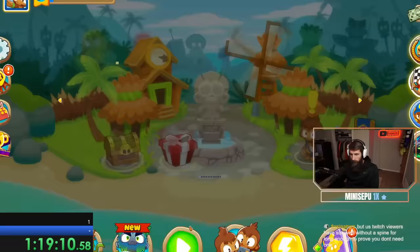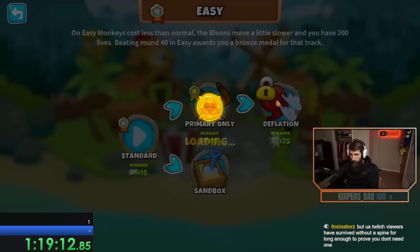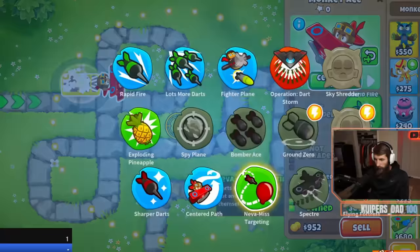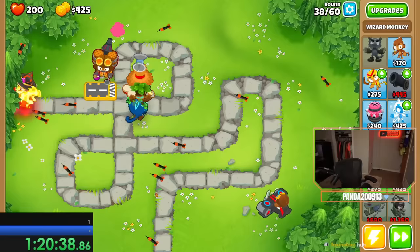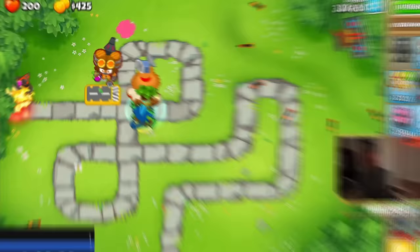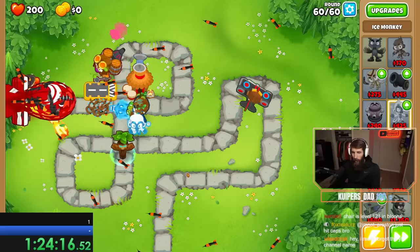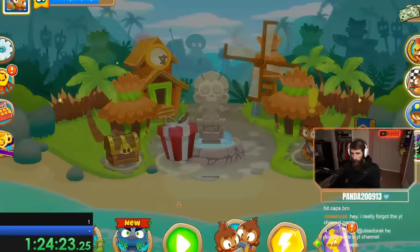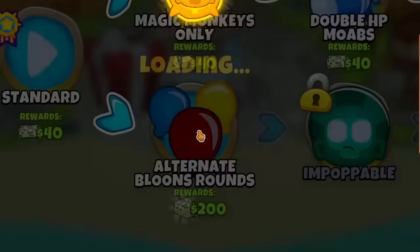Not bad considering the world record is 2 hours and 15 minutes done by FrostyMate, but with a full account and on a map with water. Now that we have enough upgrades, it was time to take on deflation. I plopped down a 2-2-0 village, a nevamiss ace, a stronger stim alchemist, Obin, and a wall of fire wizard, and this handled deflation in about 5 minutes. Now I had three options — half cash, apopalypse, or alternate bloon rounds. I knew I wasn't ready for half cash and apopalypse is my kryptonite, so I hopped into ABR.